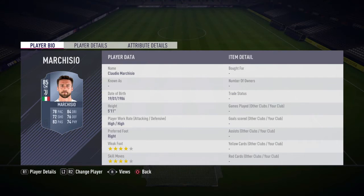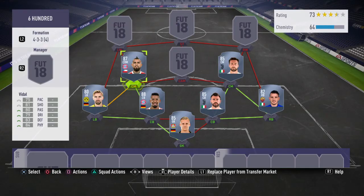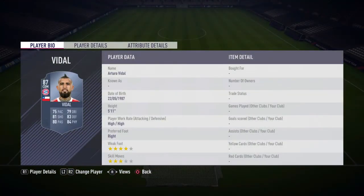First center mid we're gonna have Marquezio, he's 85 rated, he's got 78 pace, 84 dribbling, 83 passing and 74 physicality, high/high work rates, 5 foot 11. He's a perfect center mid in this team.